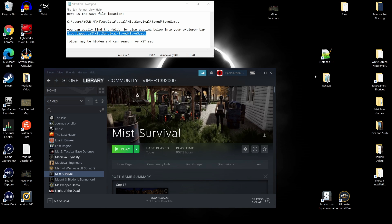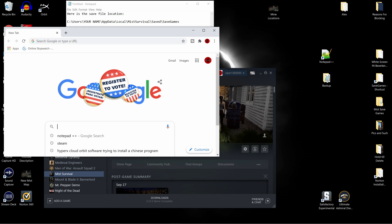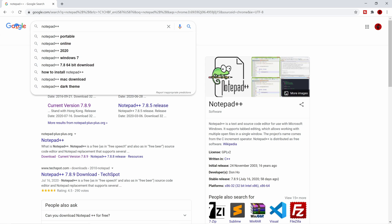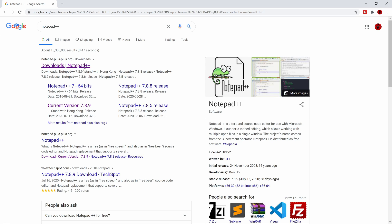So now that you have your file backed up, we're going to get into Notepad++. This is a program — you can go into Google and search for it. I just picked the top site, notepadplusplus.org. That's where I downloaded it from. You can go ahead and search 'Is Notepad++ safe?' — I couldn't find anything saying it wasn't. So this is on you if you want to download it, but this does work and I haven't had any issues with it.